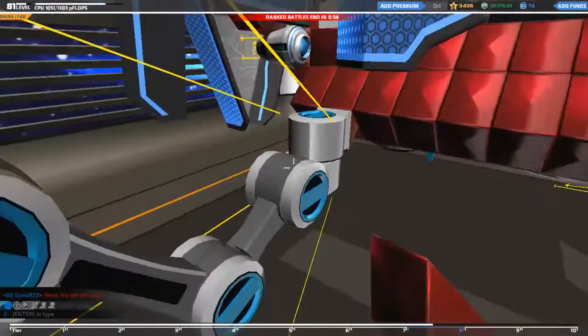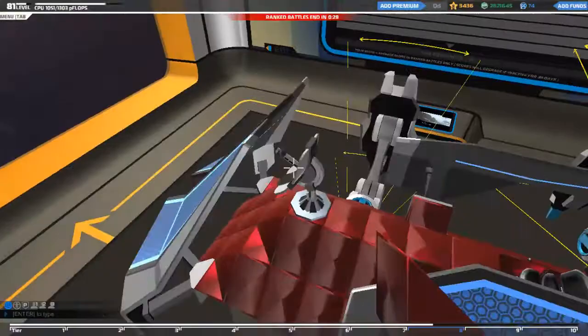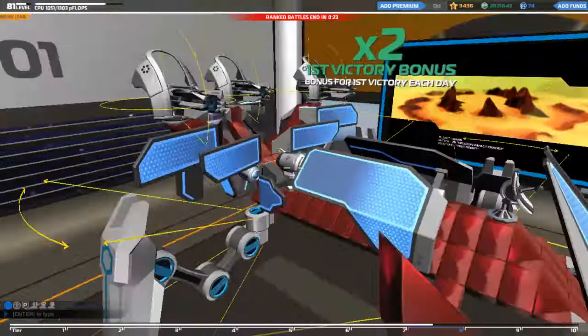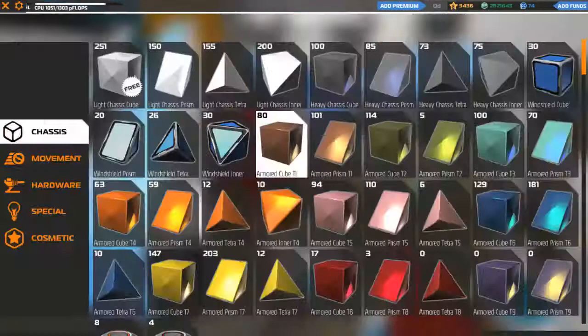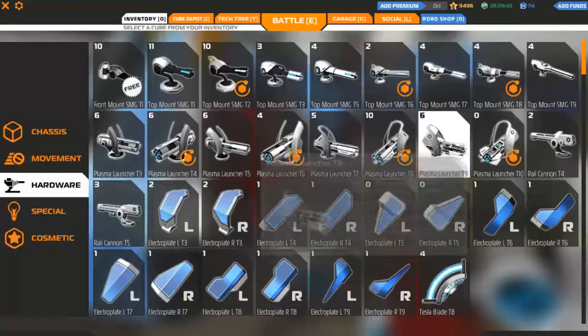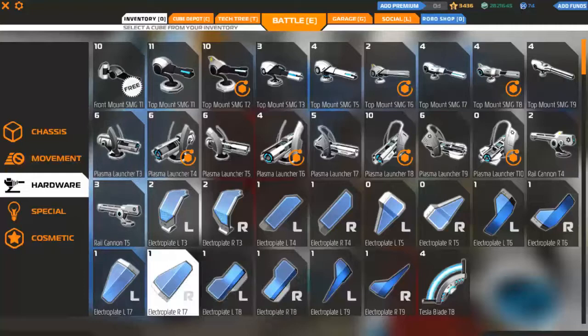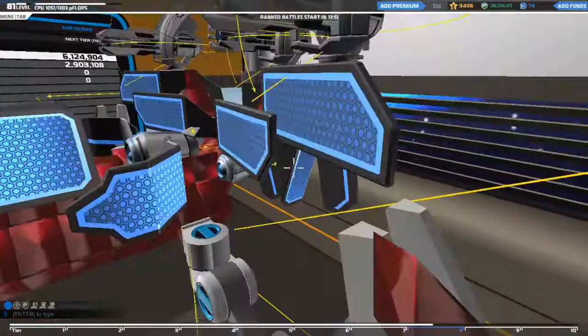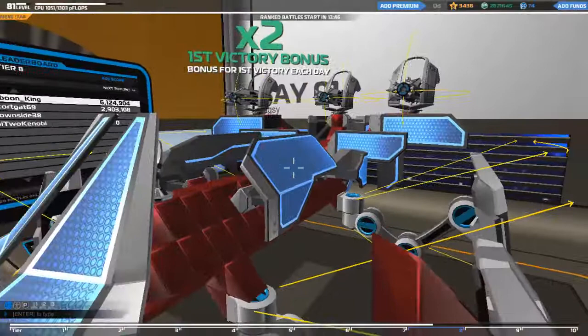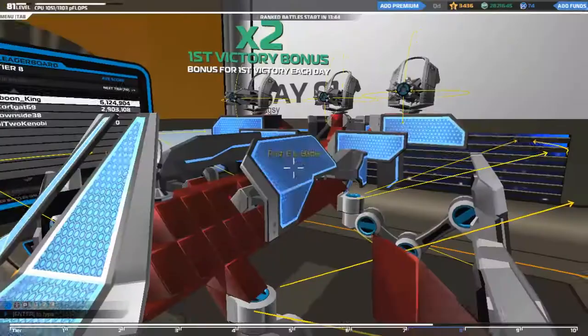Nothing else has actually changed on this guy. This one is literally from the tutorials - if you guys haven't seen that, you can check it out and make a walker exactly the same as this. We're gonna jump straight into battle and test it out PvP style. It's tier eight, and the weapons I have on are tier nine plasma launchers and electro plates from tier four to tier eight. Anyway, let's jump straight in!